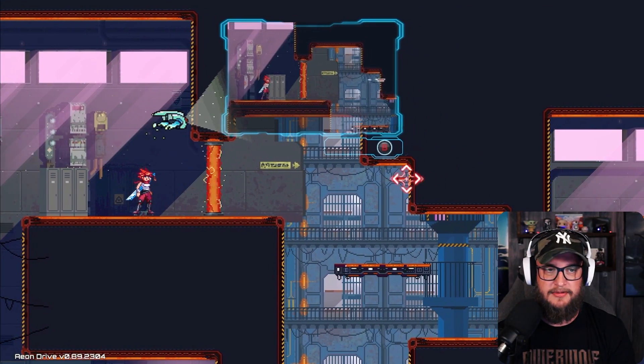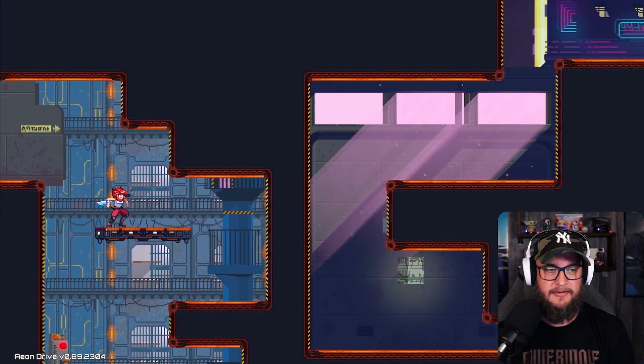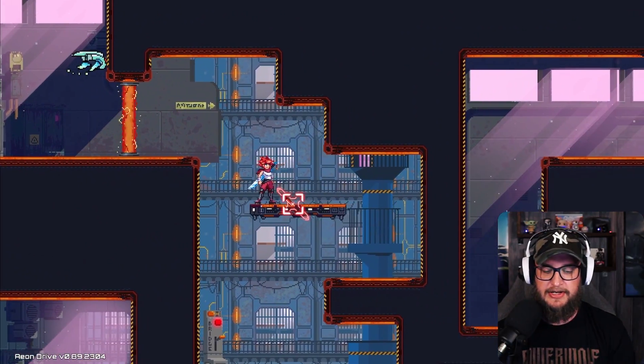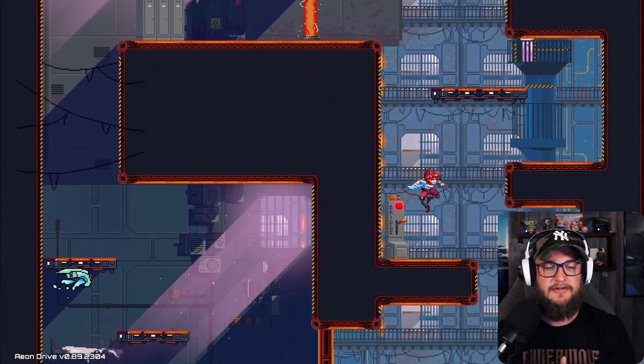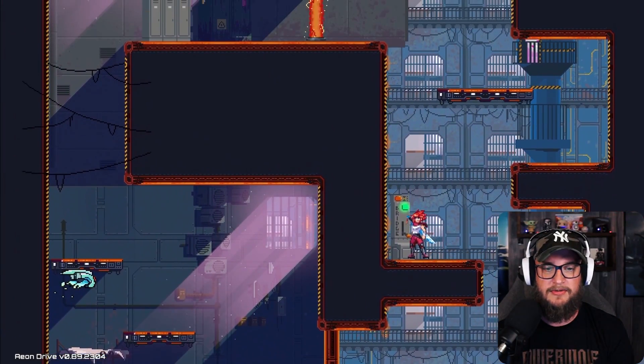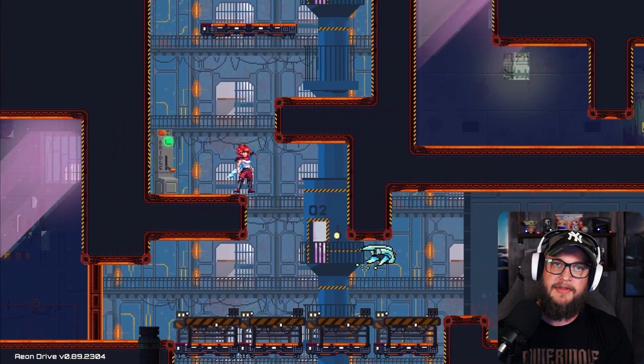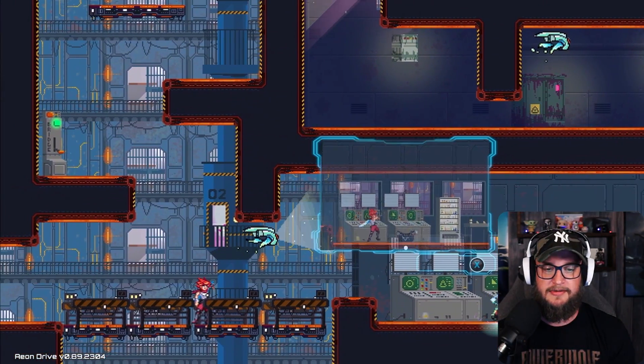There we go. How do we teleport? There we go - ah, looks so beautiful. This is Jacqueline we are playing, and this event is happening right after the one called Dimension Drive. Dimension Drive is the first game from the developer, released in 2017.